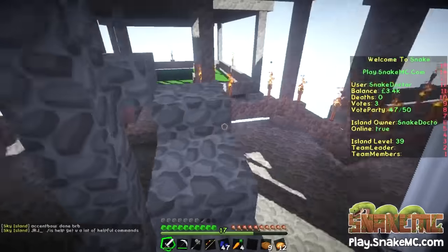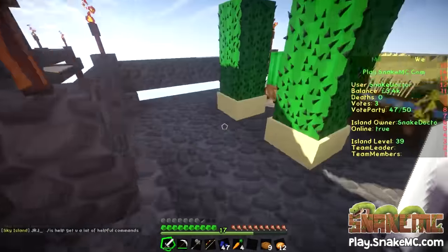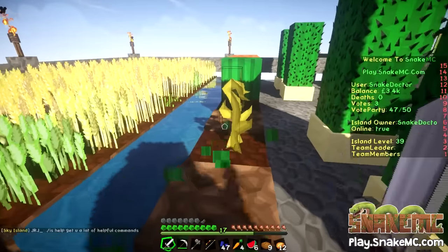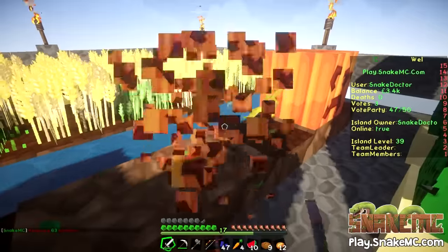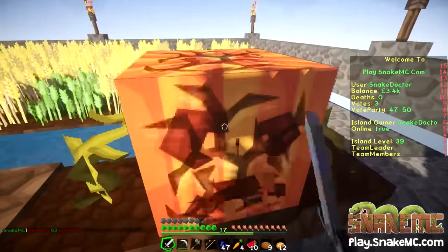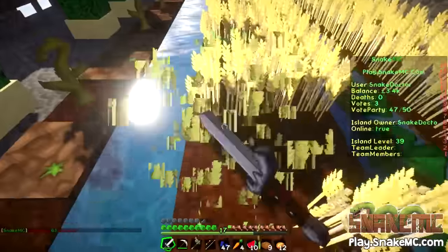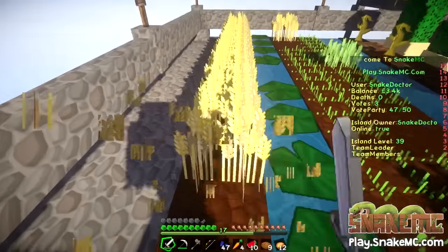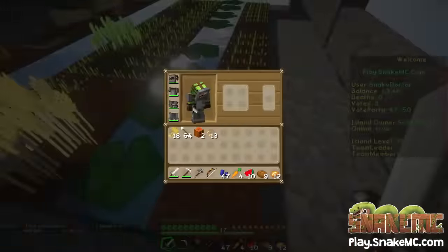Let's see how much more wheat we can get from the upstairs bit of the farm. There's quite a bit growing over here. We've got some melons and pumpkins — we'll get them chopped up. Some of this is wheat, some of it isn't — you can never quite tell with the texture pack and the shaders especially. I think all this is wheat. So we have another 18 pieces of wheat. This is nearly all replanted, so let's get all of that replanted.